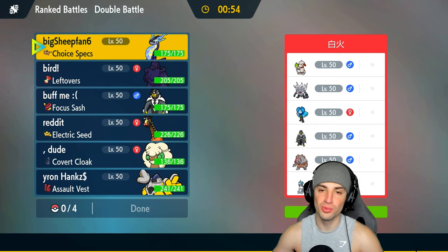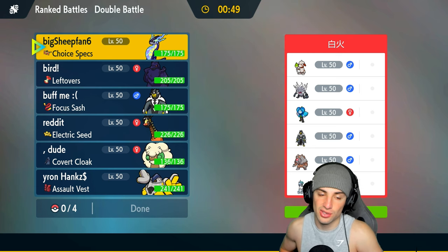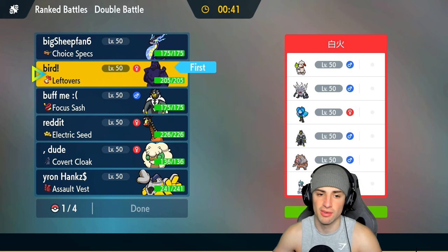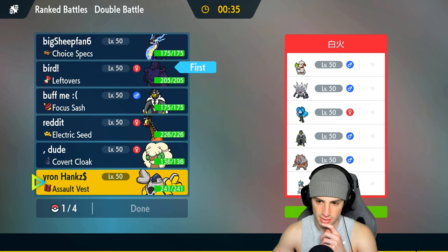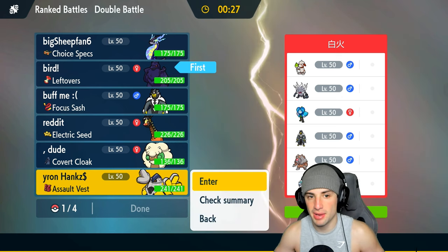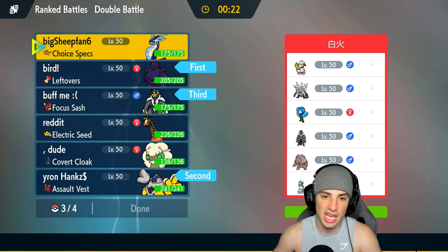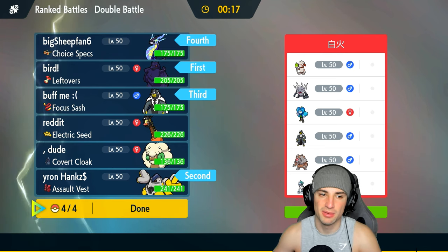The opponent also has Calyrex Ice Rider, Wellspring Ogerpon, Urshifu, Ursaluna, and Calyrex, so I wouldn't be surprised to see Trick Room. Going into Corvinite here could be pretty good - if we get off some Bulk Ups we can really get rocking with that Pokemon. I'm going to lead with the bird and Iron Hands - we can Fake Out and try to get that Bulk Up going. I'm also bringing in Focus Sash Urshifu and Choice Specs Miraidon.